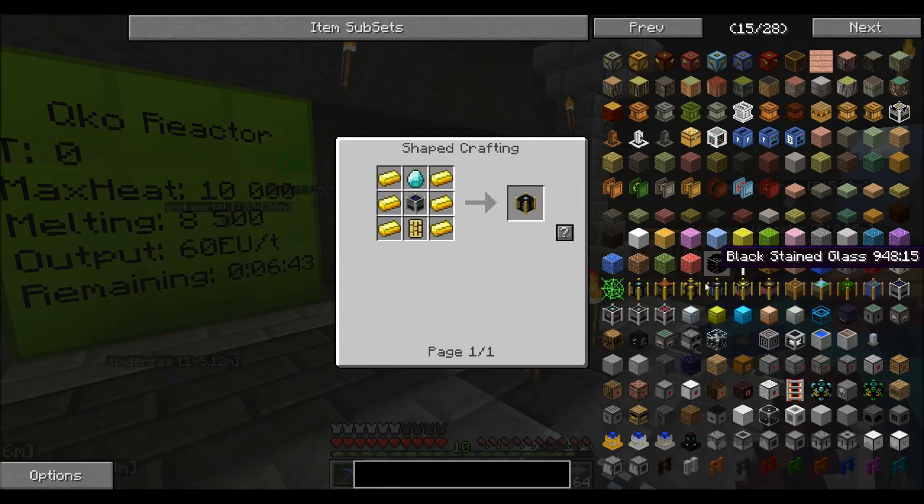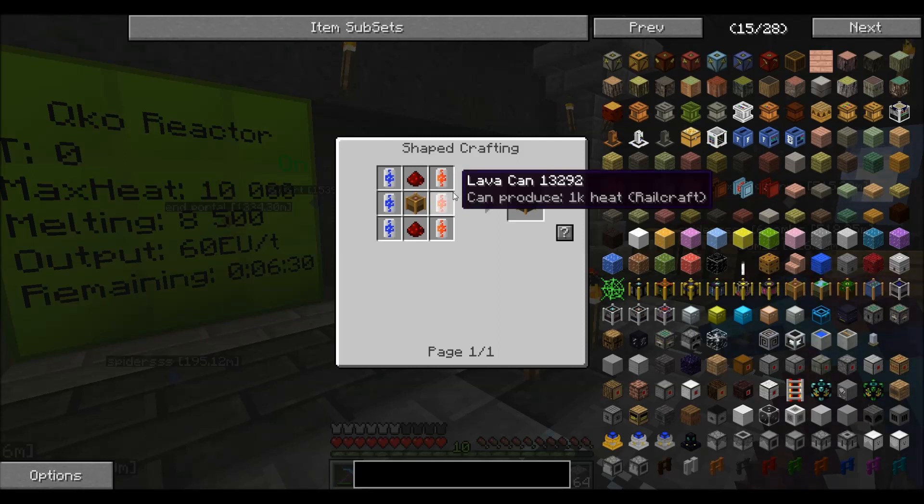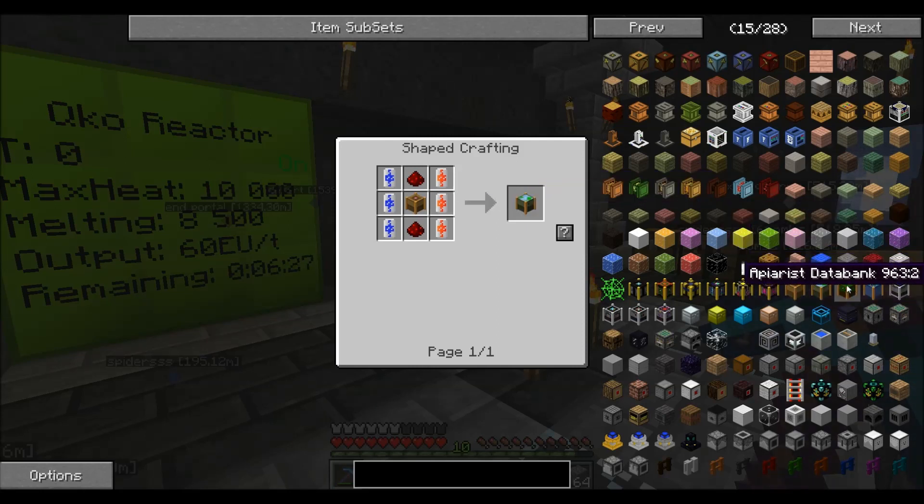It's not really all that expensive to make most of the stuff. This one might be a little expensive — ghast tears. But see, it's all quite simple to make. I need to make a lot of these. I guess that's the machine block for these machines. Some of this stuff is just crazy expensive, but it's not that bad. So I'm going to get a nice big spot built up for this.